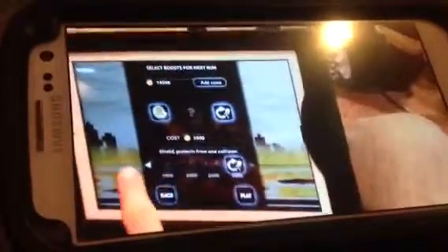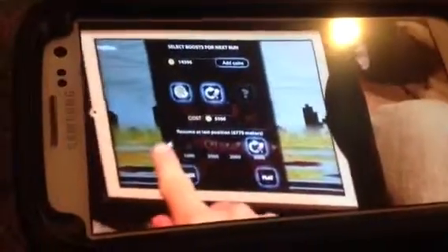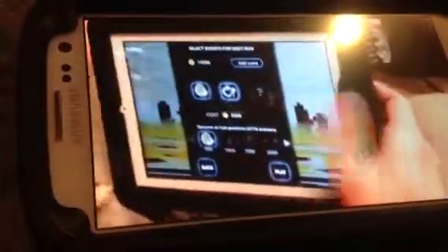So what you're going to want to do: you're going to need a lot of coins to start off with first, and every time you die you're going to use the 'start from where you left off' option, and you're going to want to use the magnet. The farther you get, the more coins you'll pick up. I'll show you.